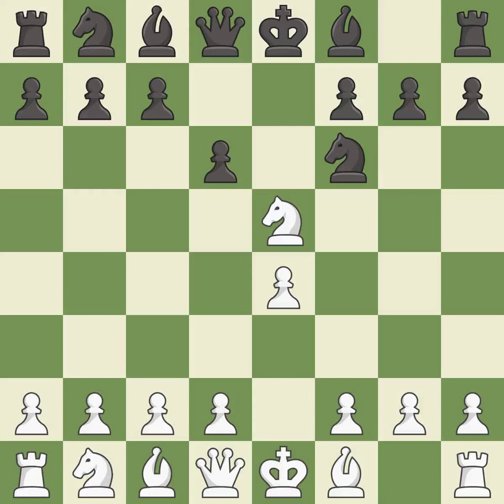d6 attacks the knight on e5 and allows the light-squared bishop to develop. Nf3 returns the attacked knight back to the f3 square, where it supports the d4 square and fights for the e5 square. Nxe4 captures the e4 pawn and places the knight in the center of the board, where it controls many important squares.